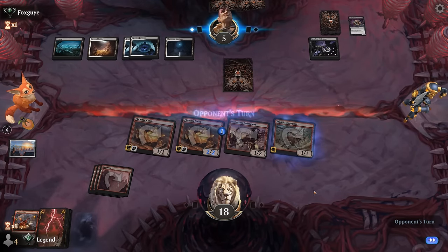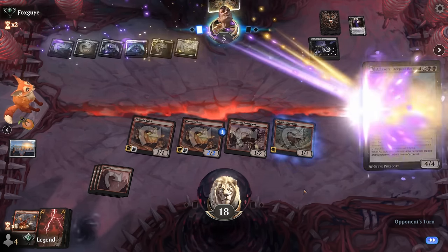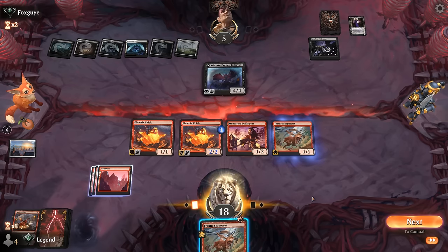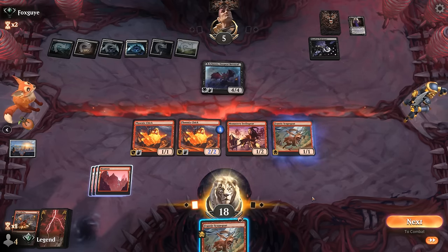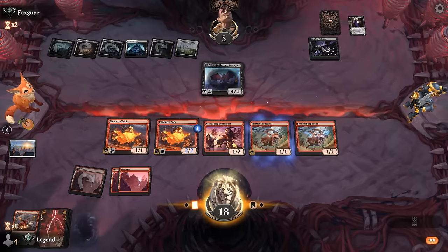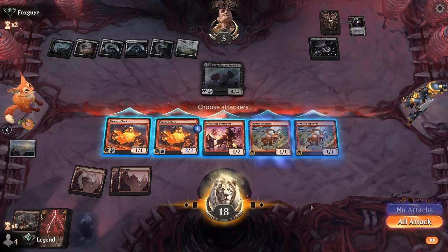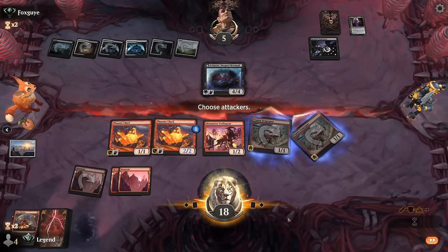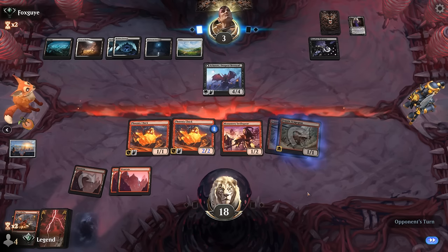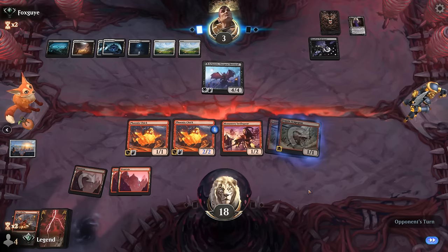Opponent at five — just got to hope they don't have a board wipe. Deepest Betrayal — that's a problem: a 4/4 flying lifelink. We can use Scapegoat to attack past it, but that's not necessarily a race we're going to win. We don't want to change our suspect. We hit for two. We had the opportunity to switch Phoenix Chick to the suspected creature, which would have allowed us to attack for one more. We'll see if Restless Fortress gets busy — it would gain the opponent six life total if they attack.